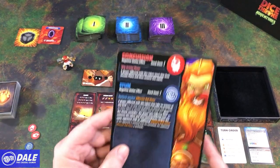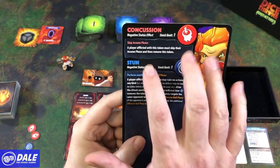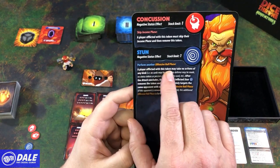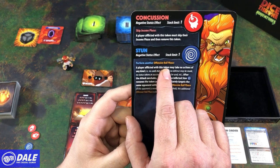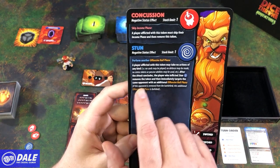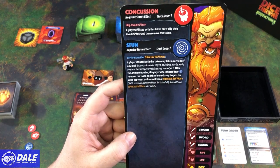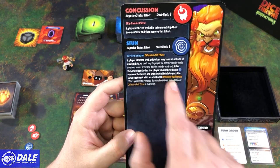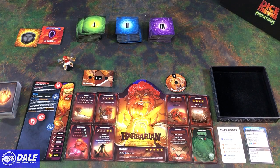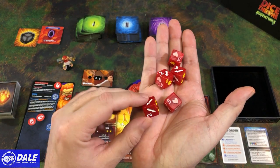We do have some special tokens. Concussion: a player afflicted with this token must skip their income phase and then remove this token — not going to be useful against minions, possibly against bosses. Then we have Stun: a player affected with this token may take no actions of any kind. After the attack concludes, a player who inflicted stun removes the token and then immediately targets the same opponent with an additional offensive roll phase. This shows what our different dice symbols are going to be.